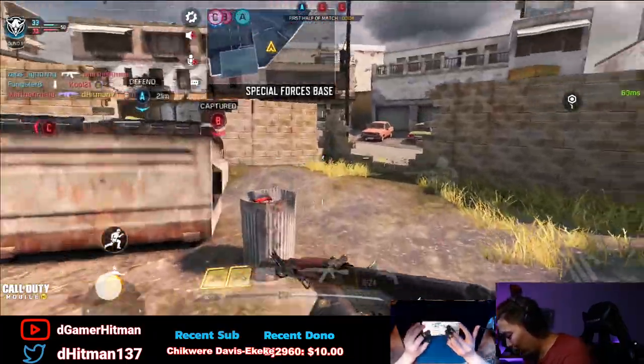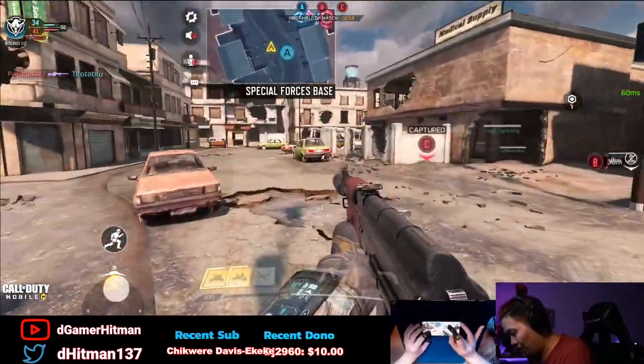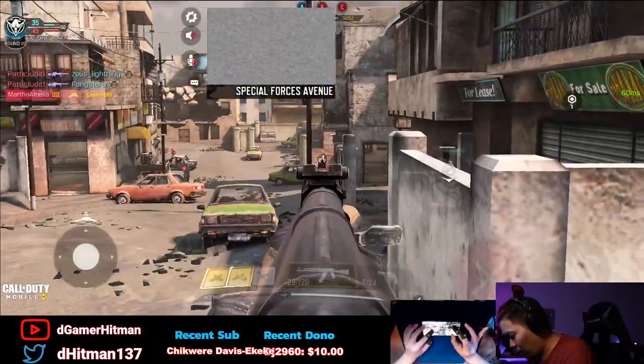No recoil. The only reason I use the suppressor is for the damage boost. I honestly think this could be a better build, but making the AK have no recoil — I know the scope-in time is going to be like a million years, but it's not meant to be a rushing gun. It's for long-range laser beam play.